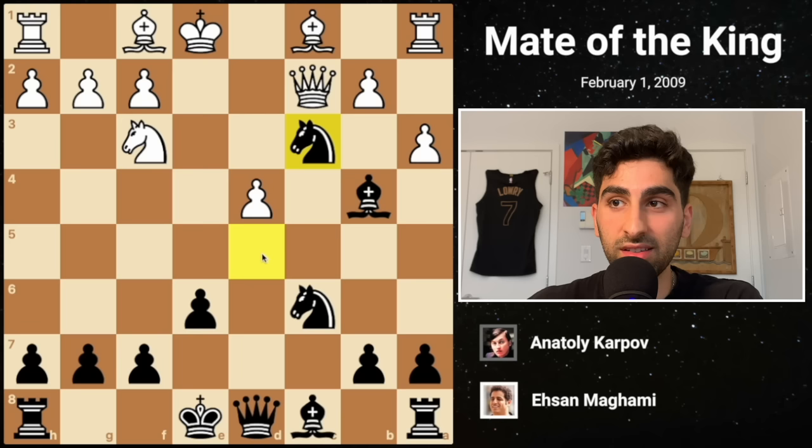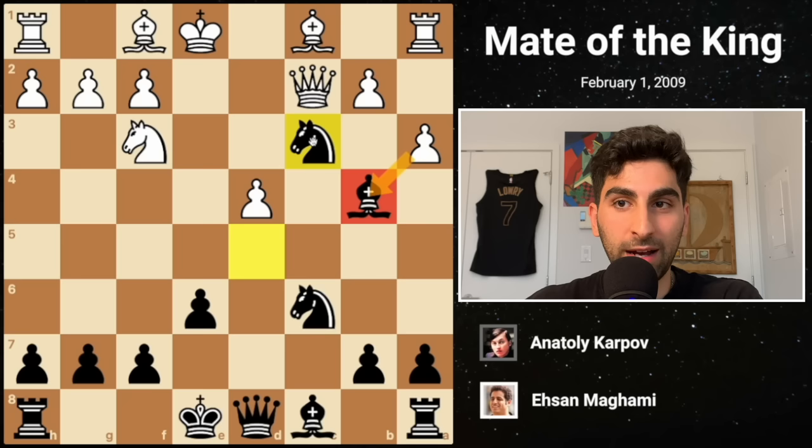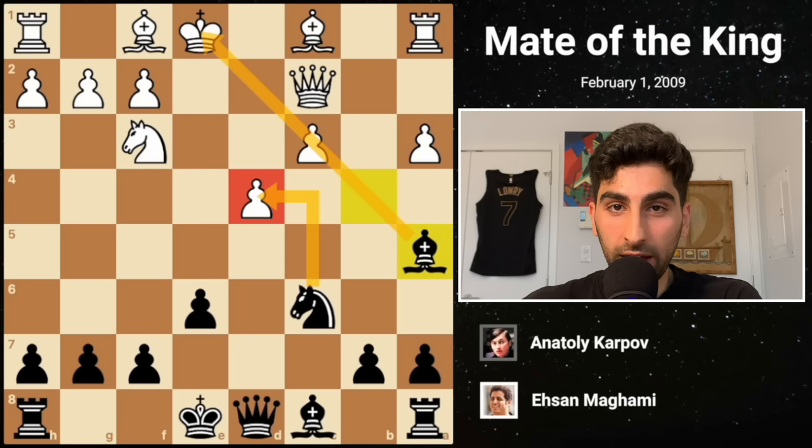Black continues Nc6. White plays H3 and Black decides to take on C3 with his knight. White could take the bishop, but then Black would retreat the knight and White's pawn structure would be shambolic. So White recaptures with the pawn. Karpov keeps the bishop on the diagonal and is now threatening to take the pawn on D4, exploiting the pin.